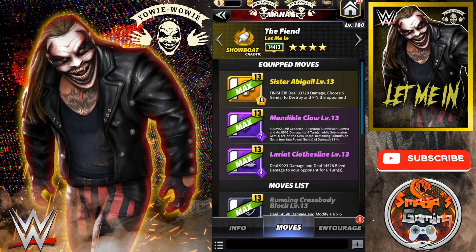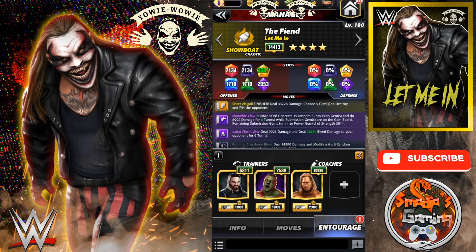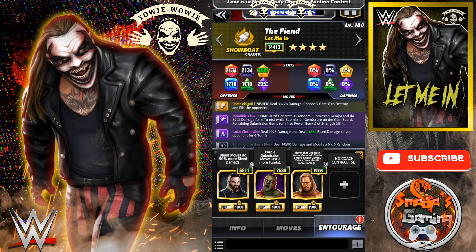Let's take a quick look at the Entourage. We have The Architect, Seth Rollins — bleed moves do 50% more bleed damage. And Zombie Brock Lesnar — purple submission moves last 2 more turns. I only have him at 2,500; at 5k it's probably 3 or 4 more turns. For coaches, I'm using Hall of Fame Booker T for the extra 5% damage for yellow jams. You can use many other coaches — like Kyrie for extra bleed or maybe Nikki Bella — there are so many that could fit in there.